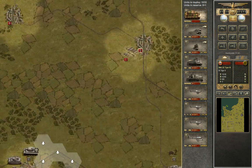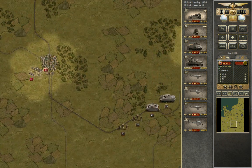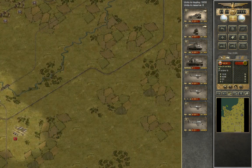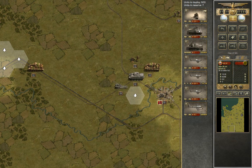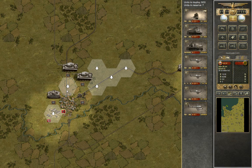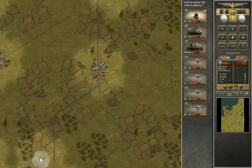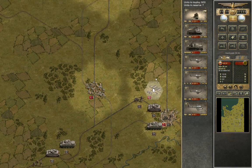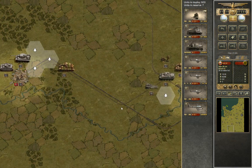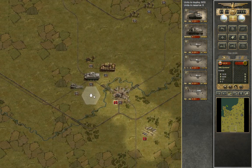We have a Königstiger as a reward for our valiant efforts in the previous parts. This is our artillery unit — where shall we position it? Over here, I guess. We've got another one of those too. We have very few fighters left, which is a problem. We have a Vespa there — the Vespa can go with these fellows.